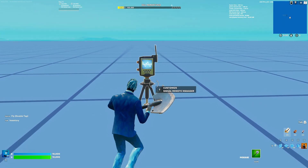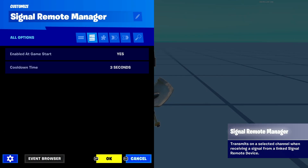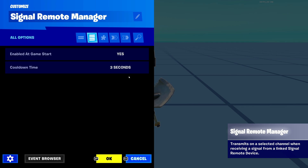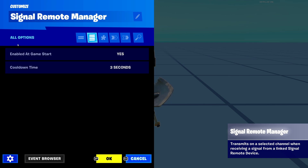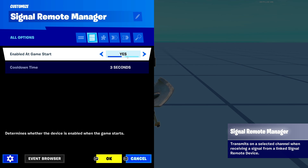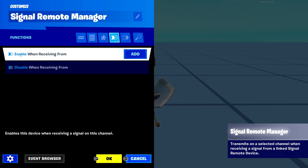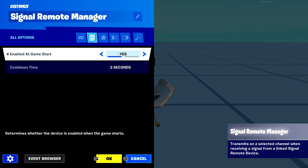Let's get right into the settings. Make sure you go to the four lines — not the first one, because that doesn't give you all the settings — the second one. There are actually only two settings. The first one is Enable at Game Start: do you want this device to be enabled at game start or not? If you click yes, it will be enabled. If you click no, you can enable it manually in the functions tab. I'm going to keep this on for now.